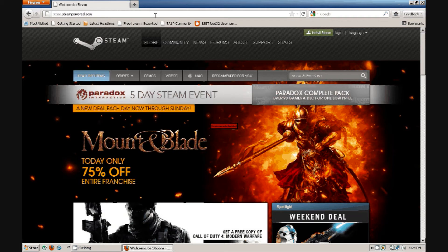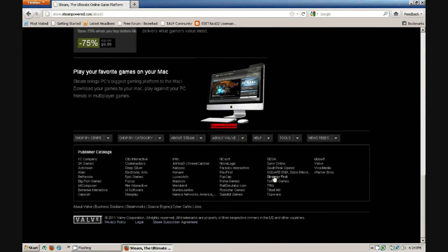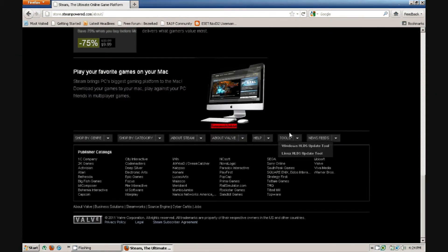Steam Powered — when you get here, click About. You don't need that. All you need to do is scroll down to the bottom, then find Tools, and then find Windows HLDS Update Tool.